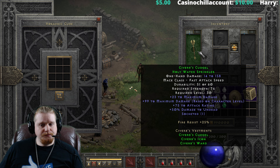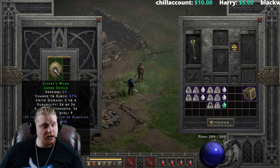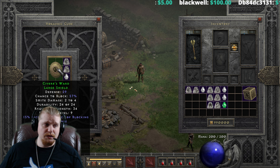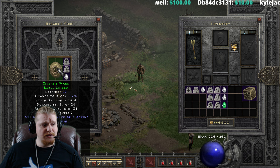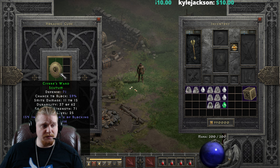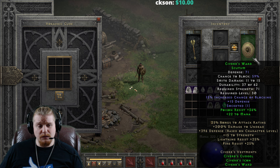Let's upgrade the shield next. For the shield, we're going to need a Shael, a Tal, and a Perfect Diamond. I think this is going to go up quite nicely because we're going to get more defense and more chance to block as well. Right now we're at 29 defense, 57% chance to block, with only 2 to 4 smite damage. That's going to go to 11 to 15 smite damage, 71 defense, 71 strength requirement, and level 30. It does sit at level 25 without the green bonuses.